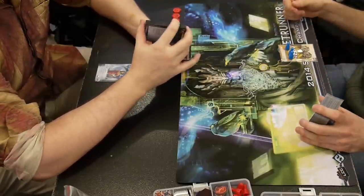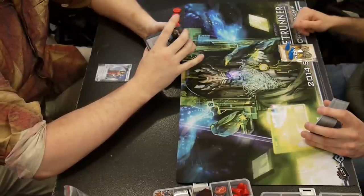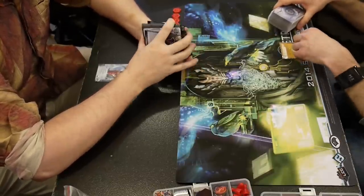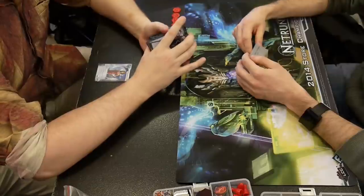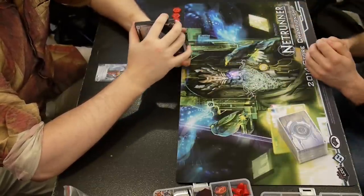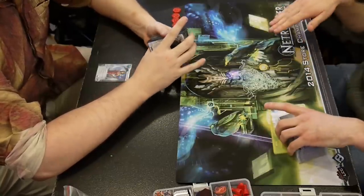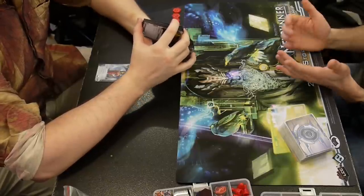His deck has 3 Special Orders and 2 Crypsis, and he just got really unlucky and didn't draw them. He wasn't able to pressure my remote at all, wasn't able to get economy to trash my stuff. He got a really good draw on his combo deck and scored his 3-pointer out of nowhere. And he got a really bad draw on his criminal deck and didn't get his Crypsis or anything to get into my remote and take my agendas. So it's a split round — going to round 3, both of us are 3-1.